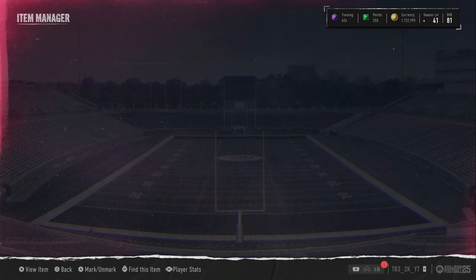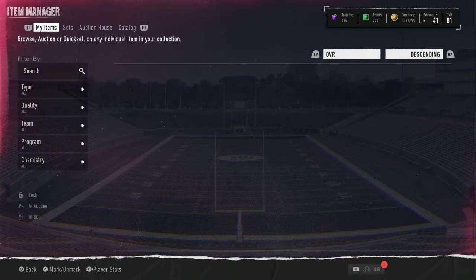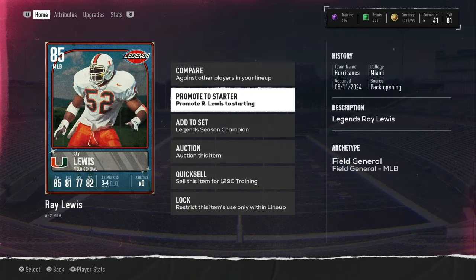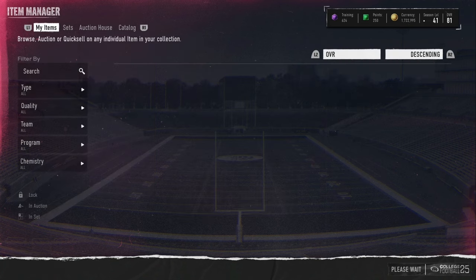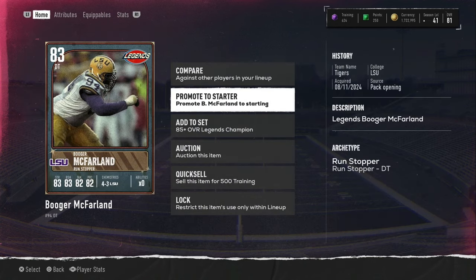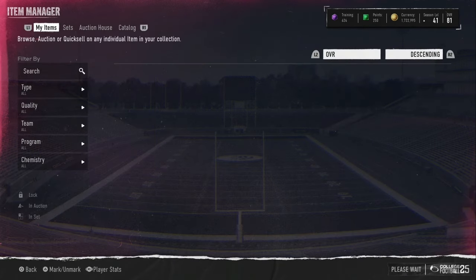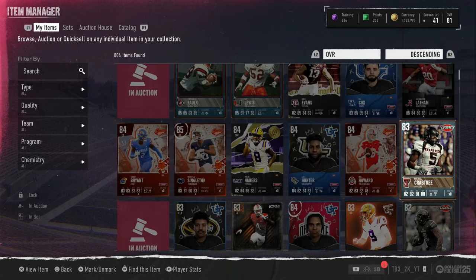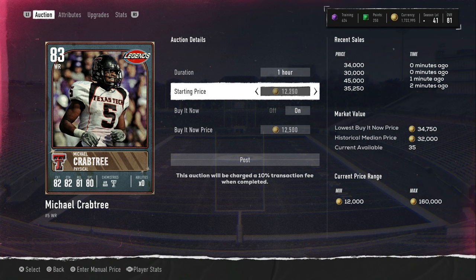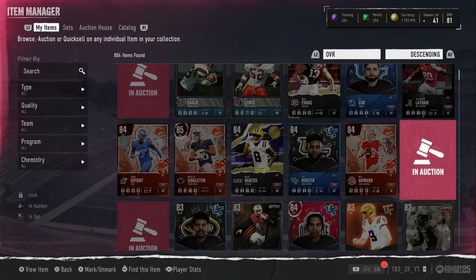It'd be nice to pull an LTD or some good cards out of these. I'm just gonna hold onto the 85s — I'm pretty sure they can't go down anymore. The 83s need to go for around 30k already. The market crashes so fast on these cards now. The same thing's gonna happen with Conference Stories on Tuesday when the boosted odds come out. Make sure to like and subscribe — I'll see you guys next time, peace.